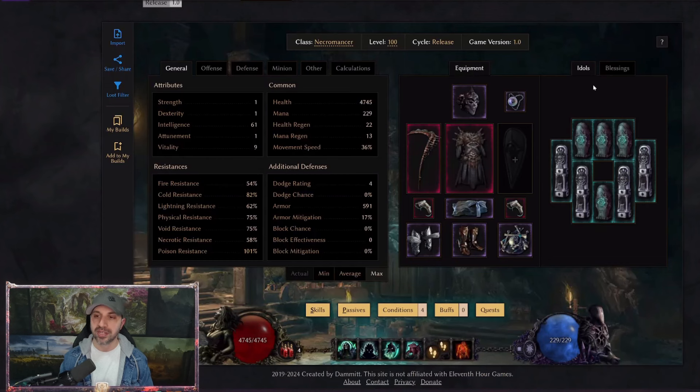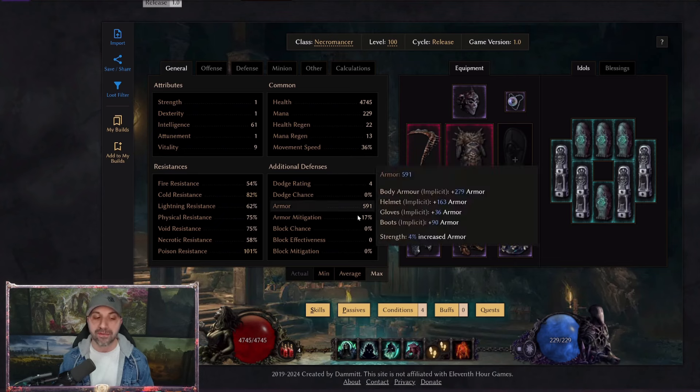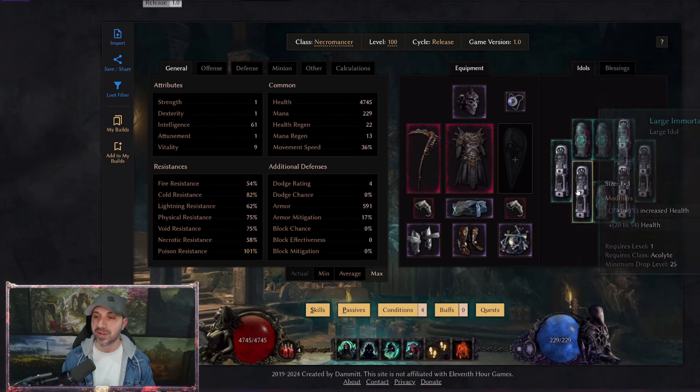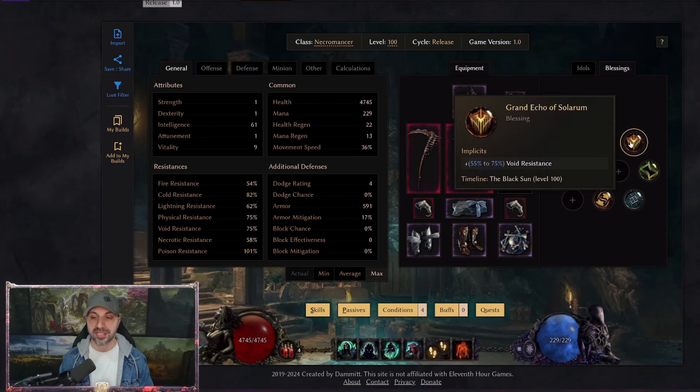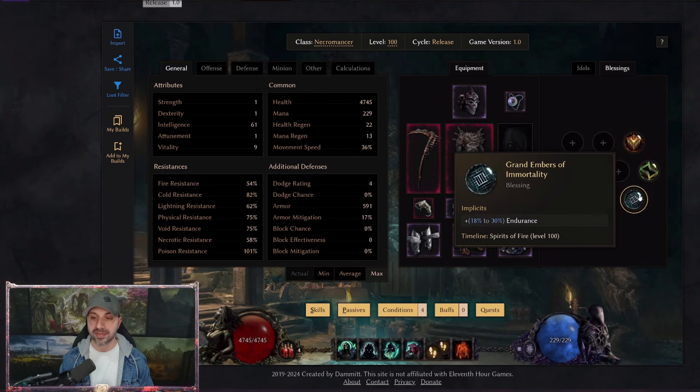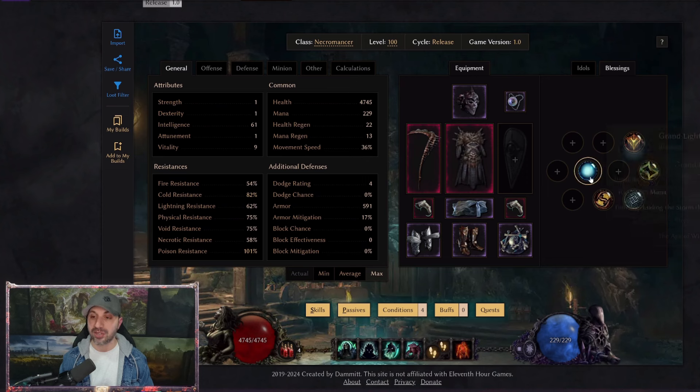Moving over to gear, starting with Blessings. Necromancer and Acolyte in general are hard to keep alive. Because you are not casting, you cannot generate ward and you can't leech — there's no way to leech because you aren't doing the damage yourself. So you really have to lean into Endurance, Endurance Threshold, Crit Avoidance, Life, and Resistances. Right now with the current spec I have 4,700 life, largely because every single idol is a life idol — with the exception of one that needs chance to mark for death on minion hit. For Blessings: Void Resistance, Mana, Crit Avoidance, Endurance, and Physical Resistance. You can also take Resistance if you need it, and having the mana buffer is nice.